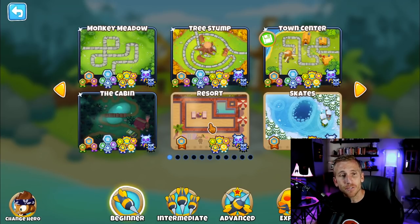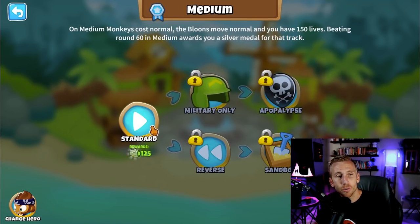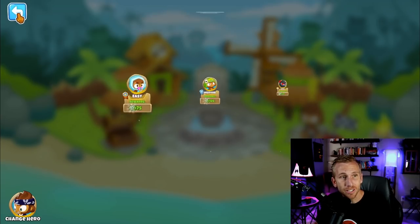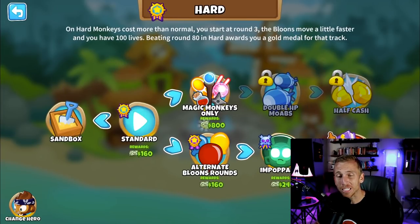The most straightforward way to make monkey money is obviously just playing through the game — that's how I make most of my money. As you can see, you'll make $125 here, plus 10% if you have the right monkey knowledge. Now that doesn't seem like a lot, but let's say we beat CHIMPS on Sanctuary, which is an expert map — that's $1,200.